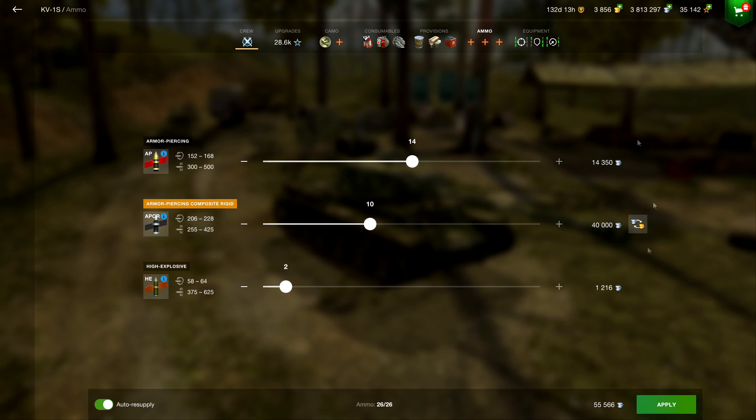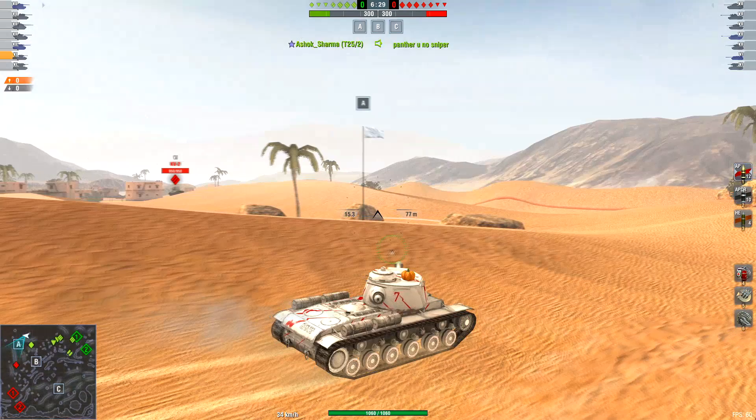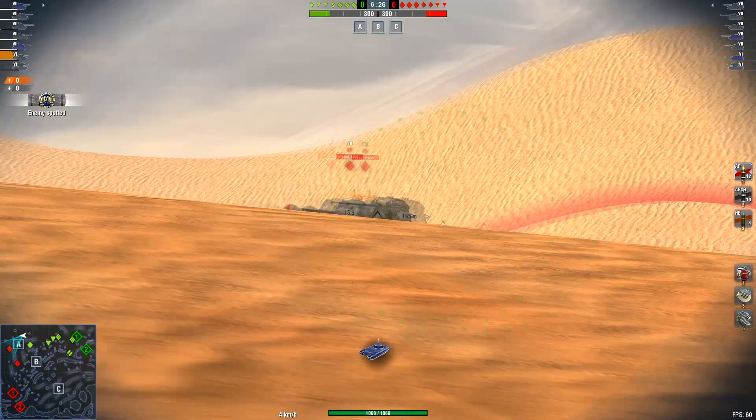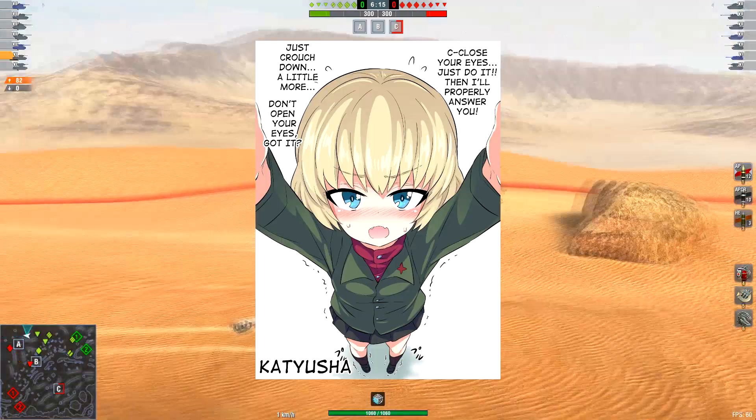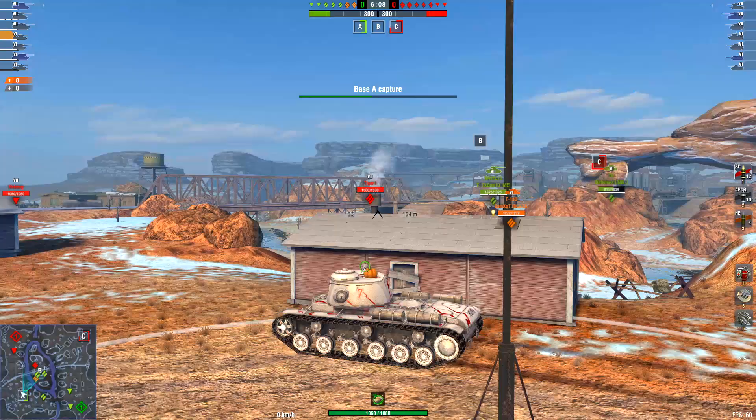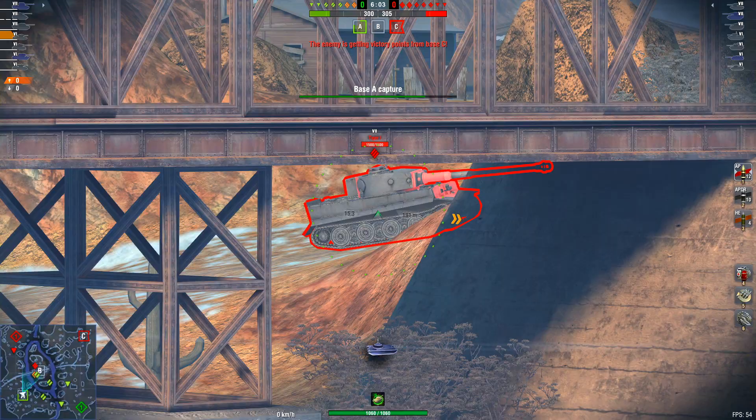To play the KV-1S, you must know that you have to play aggressively and play support at times. You cannot take shots frontally because you still have obvious weak spots that are as flat as your Russian waifu in an anime. The KV-1S is a tank that can do anything except play medium-like and trade shots.